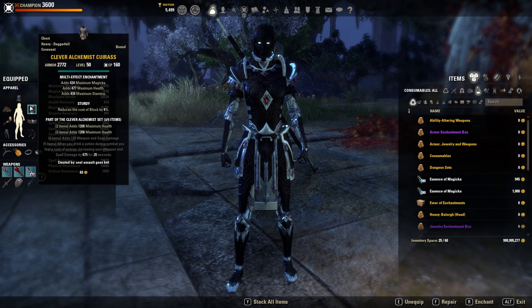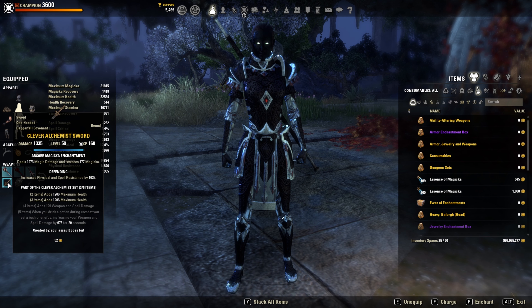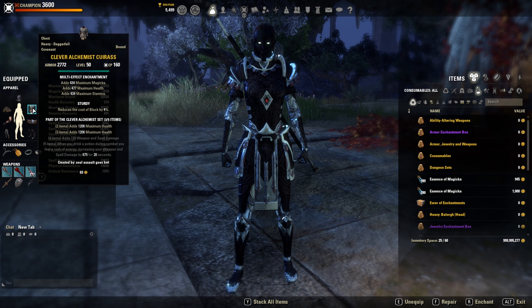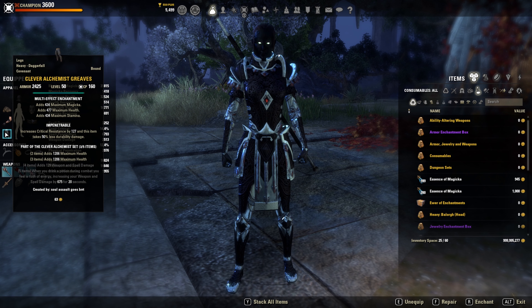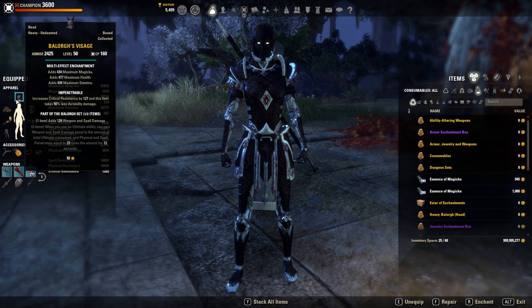For armor sets I'm using Clever Alchemist on back bar with Sword and Board — Sturdy Shield and Defending Sword. I have a Restore Magicka enchant on back bar and on front bar I'm using Double Dot Poison. Sword and Board from Clever, Heavy Chest in Sturdy, Heavy Legs in Impen, Medium Shoulders in Impen, and one piece Valkyn Skoria also in Heavy Impen with Tri-Stat Enchant.